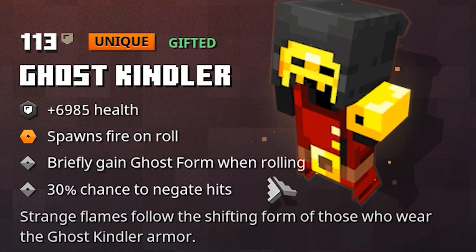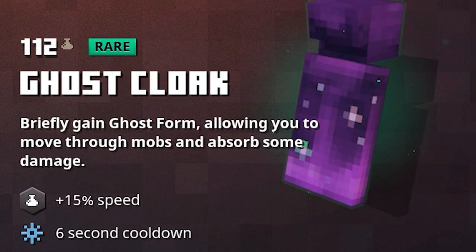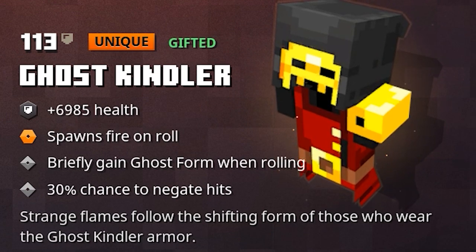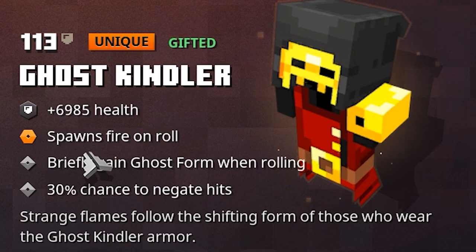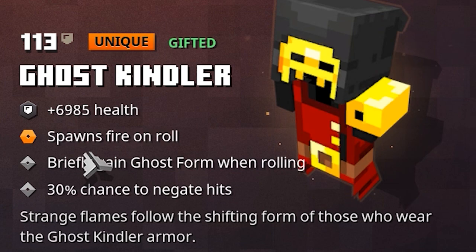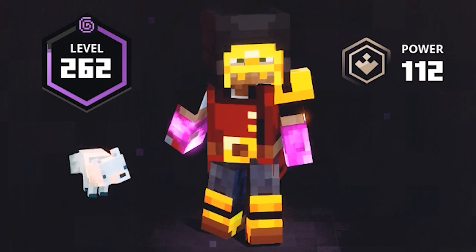Also, briefly gain ghost form when rolling. This is a very, very brief gain of ghost form when rolling. If we actually look at the ghost clock, this one has a 6-second cooldown, but the duration is a little bit longer. The brief duration of the ghost form when rolling means literally just for the roll. And then the enchantment exclusive to this unique spawns fire on roll. I was hoping for this enchantment to be more powerful because right now it doesn't deal enough damage to be interesting on the highest apocalypse difficulty. But the epic looks on the Ghost Kindler actually make up for all the flaws on the enchantments.